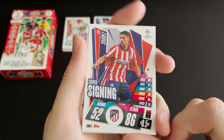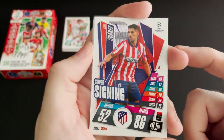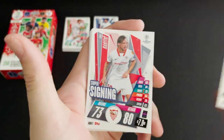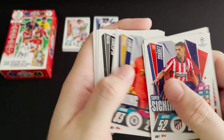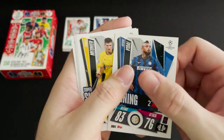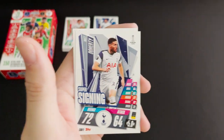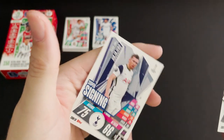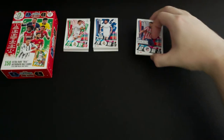Then we have our 10 super signings with much more of a traditional background. Our first one is Suarez. We then have Rakitic, Jota, Mendy and McKinney, Vidal, Mounia, Castaner, Doherty and Hoberg. Really nice cards for the binder.